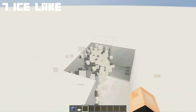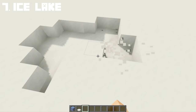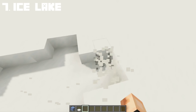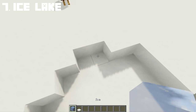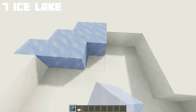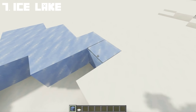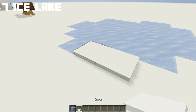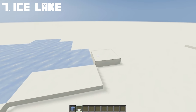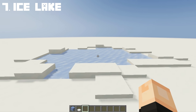For this next one, we're going to be doing an ice lake. To make this ice lake, we will be digging into the snow to form some sort of a lake shape. If you're happy with the shape, fill it all with ice. And lastly, place some snow on the sides for details. And there you have an ice lake.